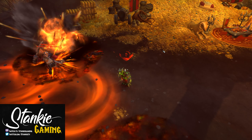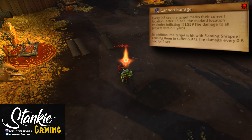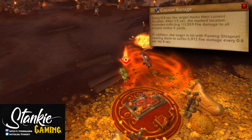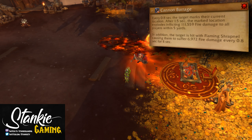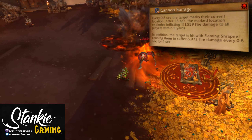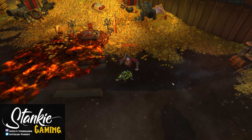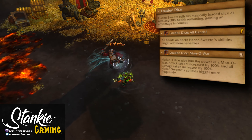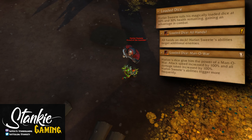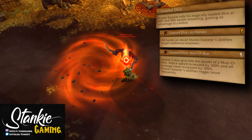For the last boss we have Harlan Sweetie. He spawns an Irontide add that rushes towards a random player and blows up if it reaches them — stun it, CC it, nuke it down. Harlan also fires a Swift Wind Saber towards a random player; the swirly whirlwind deals damage and knocks you up if hit. Then there's Cannon Barrage: it marks a player, and every 0.8 seconds they drop a mark at their location which blows up after 1.5 seconds — several marks total. Move slowly and in short increments as you drop these to stack them efficiently and use up as little space as possible. Don't just yolo run.